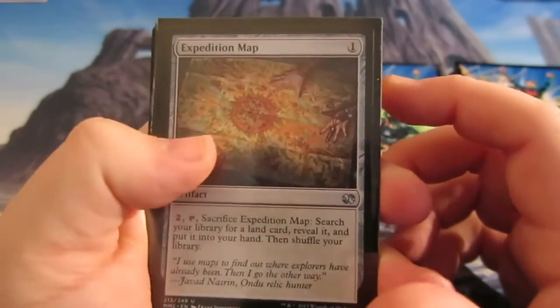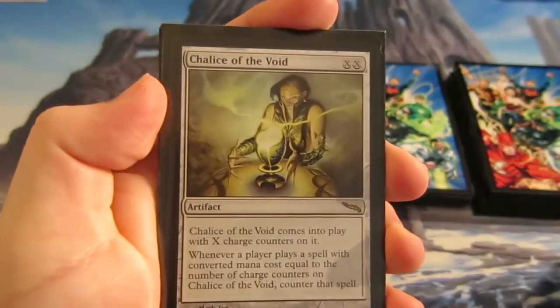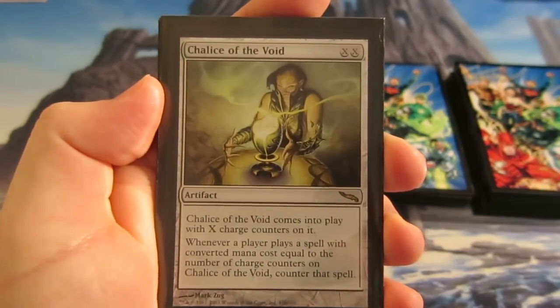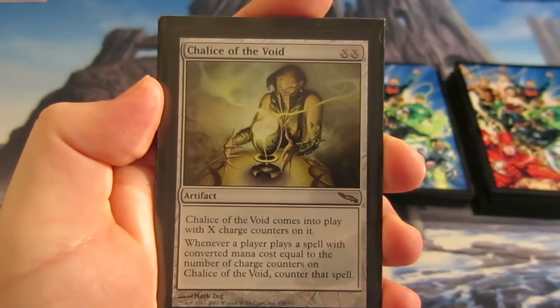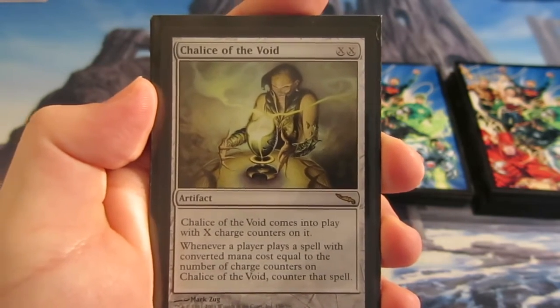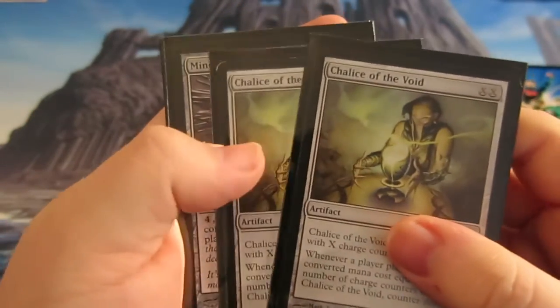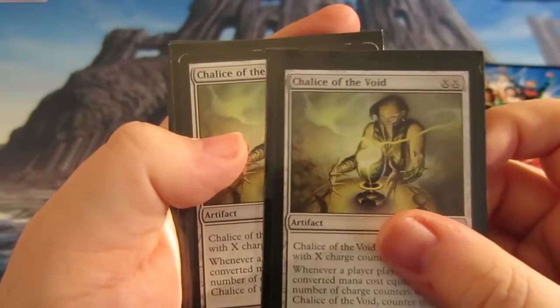Now we're going to go on to the artifacts. We need to get our Tron lands, so we use Expedition Maps — a full playset of four. New addition to the main board: Chalice of the Void. They come into play with X charge counters and counter each spell played with that converted mana cost. I'm running two of them, might bump it up to three, but I've got two at the moment.